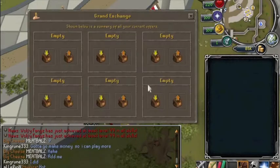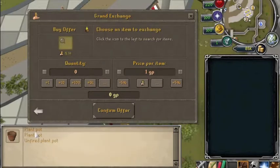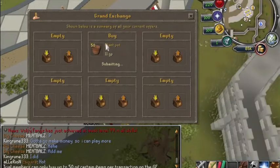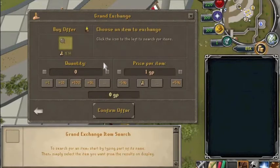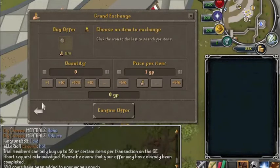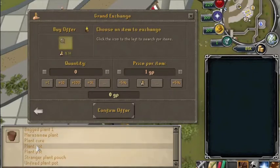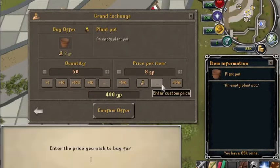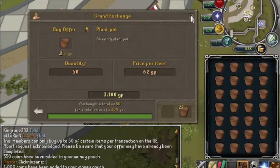What I'm going to do first is go over here to the exchange and buy some plant pots. There are two or three options — let's get the one that doesn't have any dirt in it. I'm just going to get 100. And while I'm at it, I'm going to get some plant pots with dirt just to see how much they cost — 2.73gp, that's beautiful. So, let me get 50 of those and buy them for 62gp each.